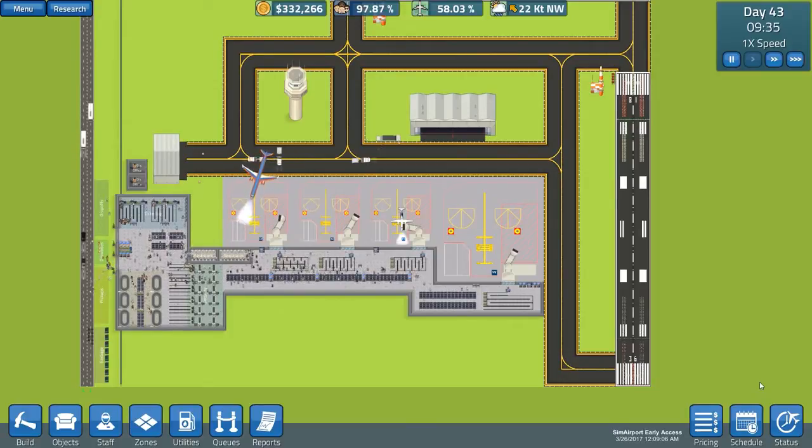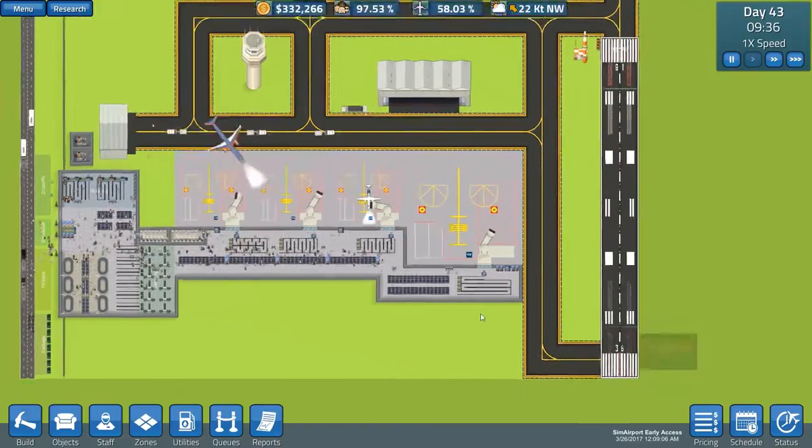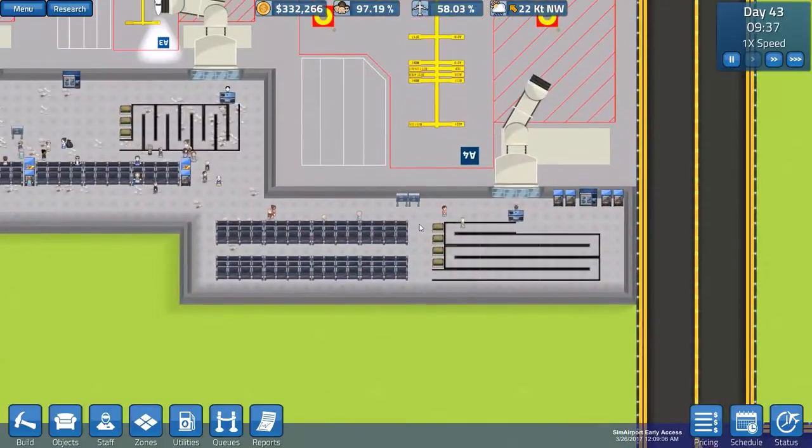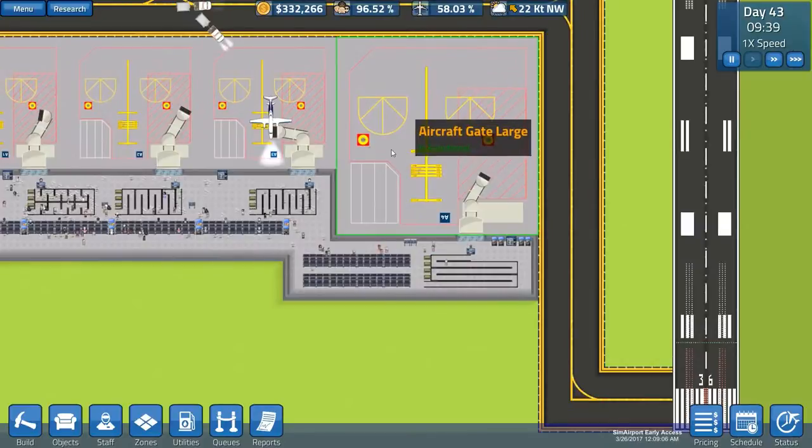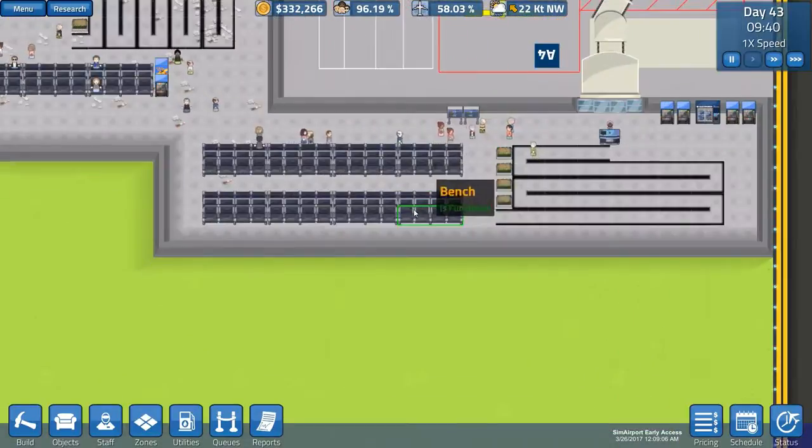Welcome back to Sim Airport! In the previous episode, we managed to expand our terminal to cover this gate — I think that's the technical term.